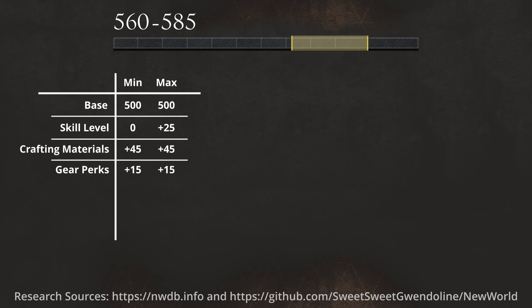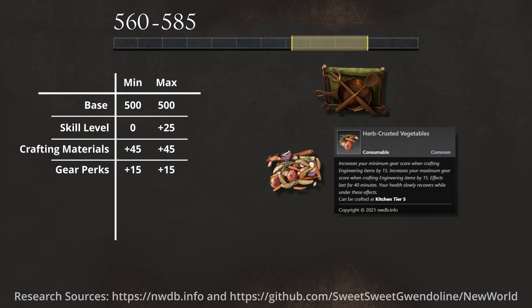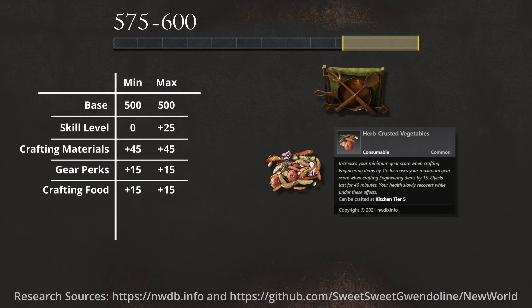Then we have the fourth modifier: food. Each crafting skill has its own tier 5 food. In the case of engineering, you need to consume the herb crusted vegetables. That will give you plus 15 minimum and maximum for 40 minutes, raising your range to 575 to 600.